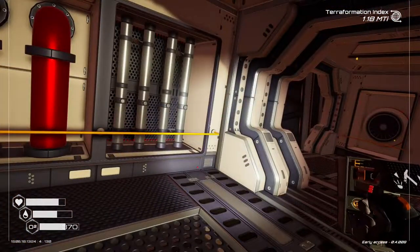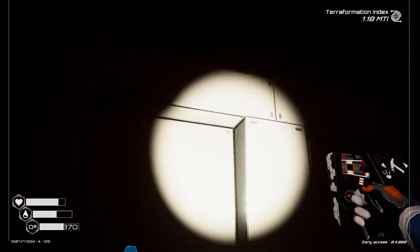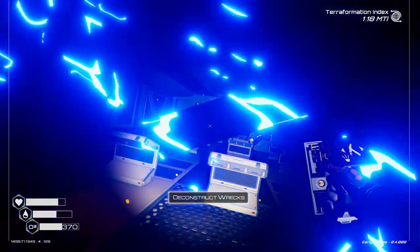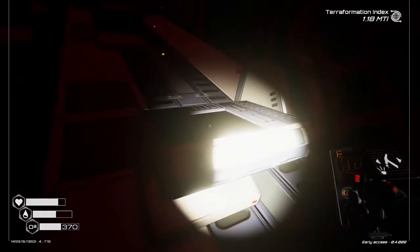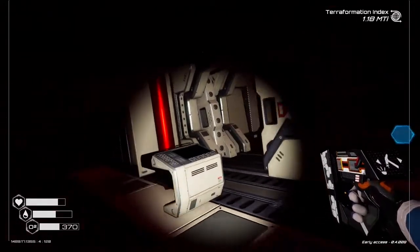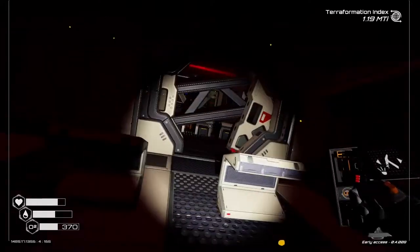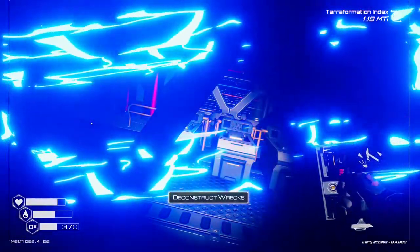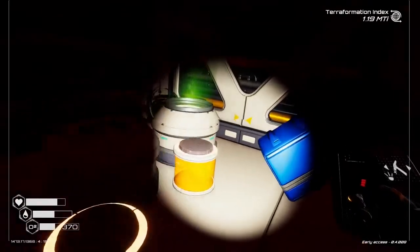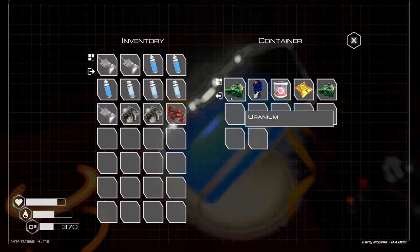It's getting really dark now. We've not found anything yet. Let's get rid of that - gives us some iron. There's nothing in this section, doesn't seem like it. We can go this way - is this a dead end? Oh wow, we could get lost here. Going down this way - haven't found any chests or anything yet. Oh, what's this? Here we go, here we go!